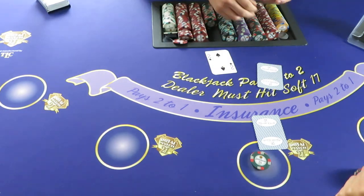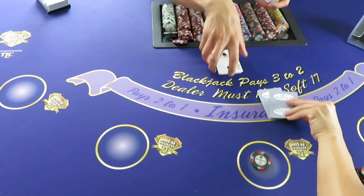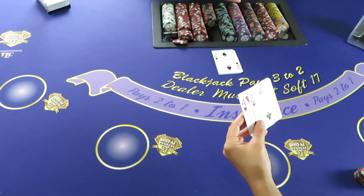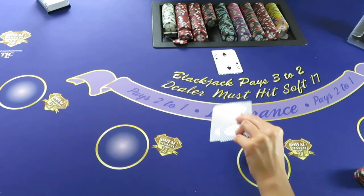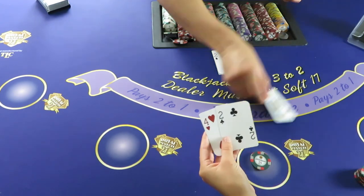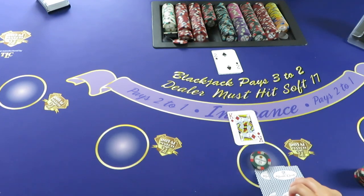One thing I like about double-deck is the shoe goes by fast, so if it's a bad shoe it's done quickly and you get a chance at another shoe. In six-deck, a bad shoe can keep you stuck there for a long time — sometimes you don't even make it through a whole shoe.